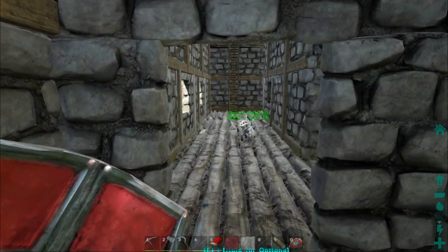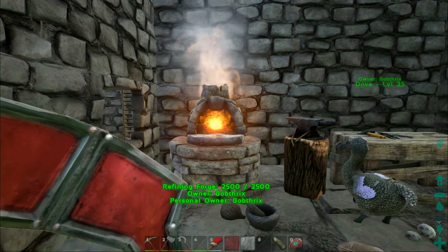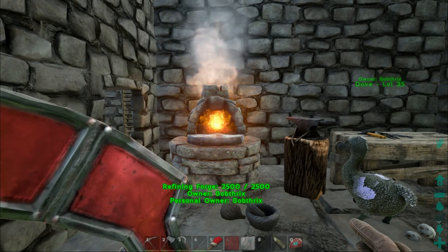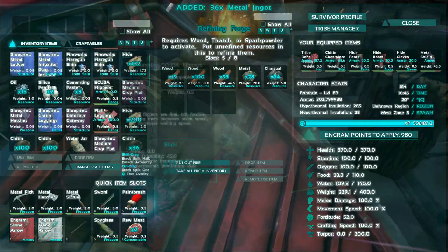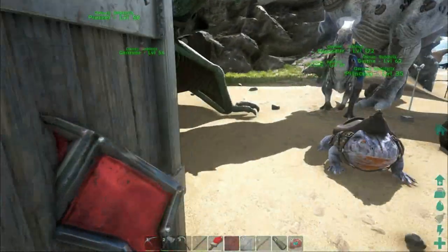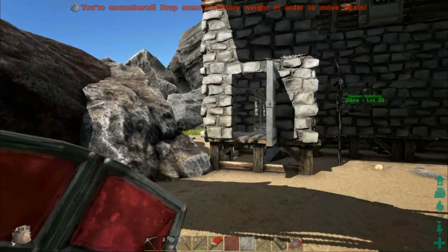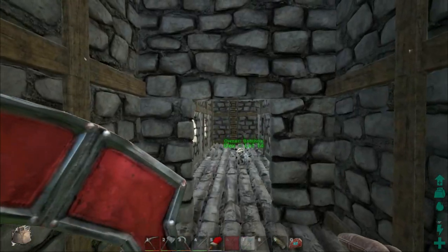We're going to try to tame one today. You may be thinking: what's the drawback? This is more powerful than Alpha Rex. Well, it turns out that first of all it actually gets stronger as it takes damage, which is amazing, and its stamina increases which is also amazing, but it has a rage effect. If it takes too much damage it will get so angry it will literally kick you off of its saddle and kill you. That will happen and will happen a lot if you're not careful during battles. I'm not sure if you get some kind of indication about how angry it's getting - I'm hoping you do. But we have to be very careful once we tame one of these things.